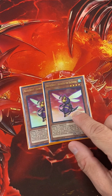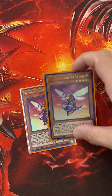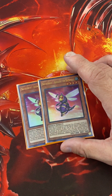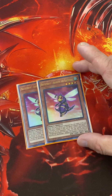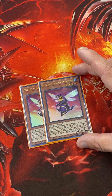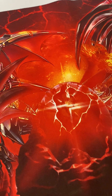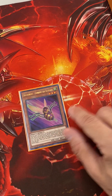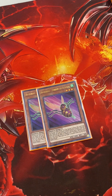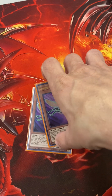Arbalest — a lot of people are running him at 1, but I'm running him at 2. When he's normal summoned, you can target a level 3 Insect monster and special summon it from grave in defense position. And if he's destroyed by your opponent's card, you can special summon a Battle Wasp from your hand or deck. A lot of people are running Twin Bow at 1, but I'm running him at 2. He locks you into Insects, and you can special summon him during your main phase if you control an Insect.